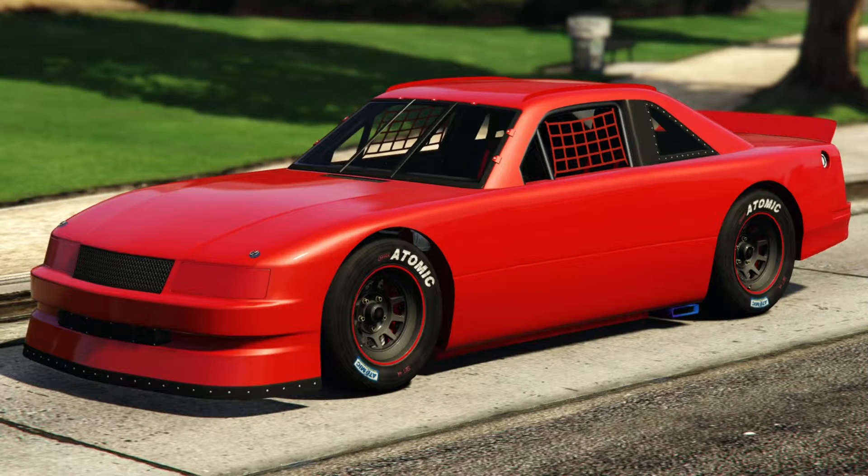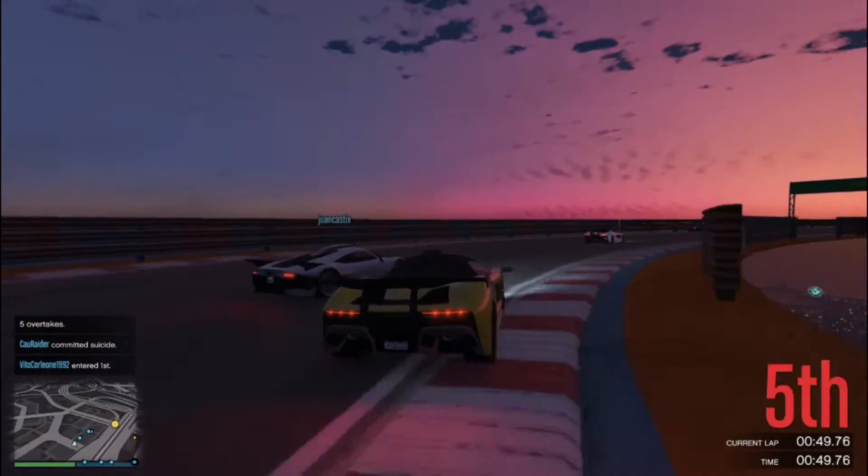For starters, the podium vehicle this week will be the Hot Ring Sabre, which is the one you can see in this picture right now. If you're a fan of this vehicle, just go to the casino and spin the lucky wheel for a chance of winning it for free.